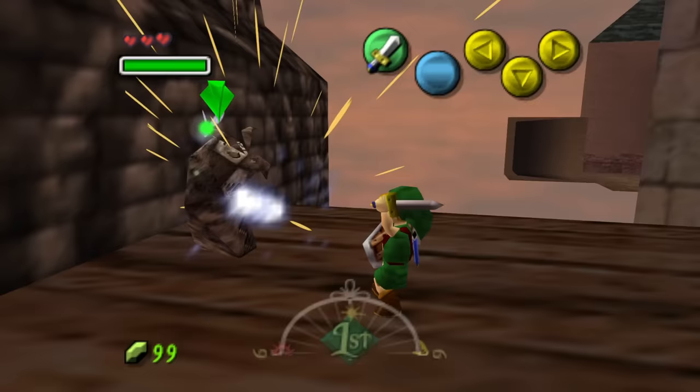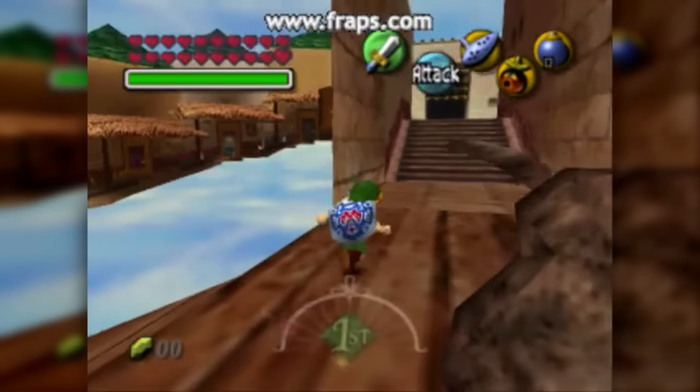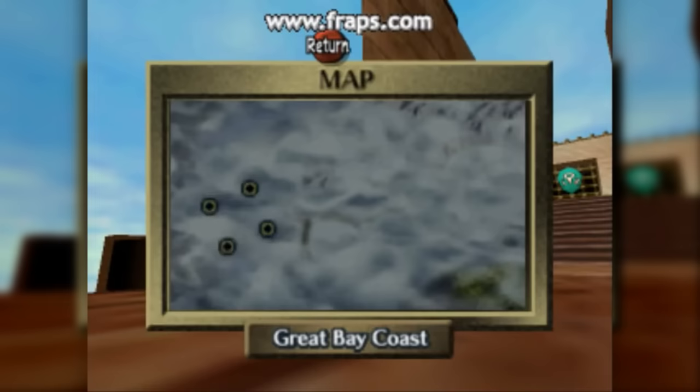But thanks to bomb hovering glitches, it is possible to access this hidden owl statue and activate it. Now that this owl has been activated, where does it take you? In 2009, glitches and stuff discovered that when no other owl statues other than the hidden one have been activated, you can soar to... Great Bay Coast?